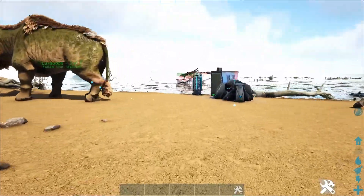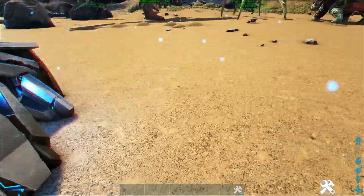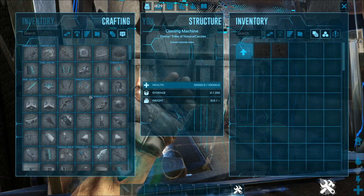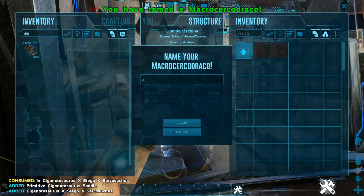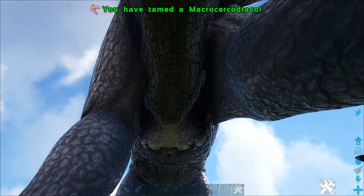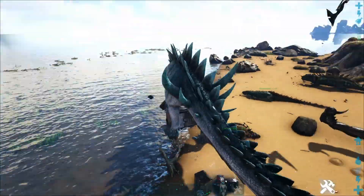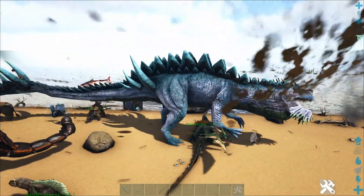I have to check out these other S tier dinos — that is too cool. What's the other S tier? Type S carnivore — the Giga. Let's check out the Giga. Let's make a saddle while we're at it. How big is this guy? Oh my god, that thing is huge. It's a Giga crossed with a Spino — that is terrifying.